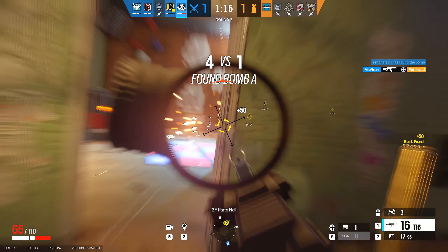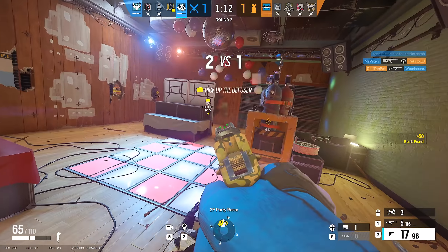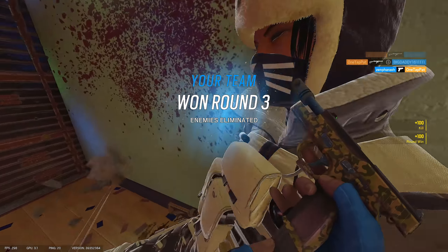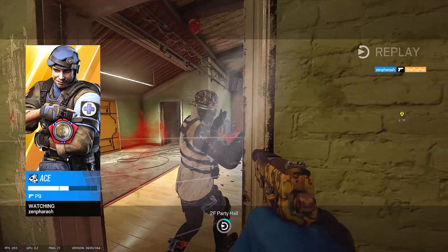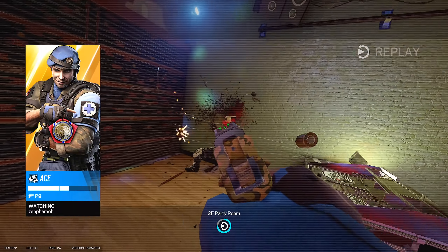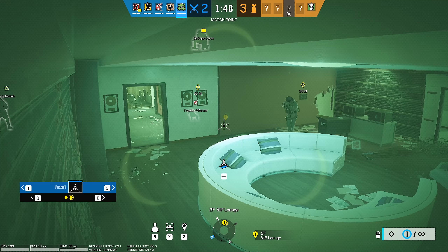A big draw for Ace is the AK-12 as his primary weapon — it hits hard and there aren't too many primaries that can best it head to head. Because of its lethality it did get a recoil adjustment, and he maxes out with the 2.0x scope. If you've mastered this recoil, it's one of the best weapons in the game. Paired with essential hard breaching utility, it's a win-win. Ace is never a bad pick — his gadget is useful, simple, and faster than most others that do a similar job.